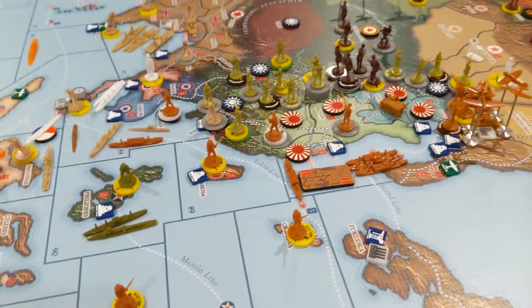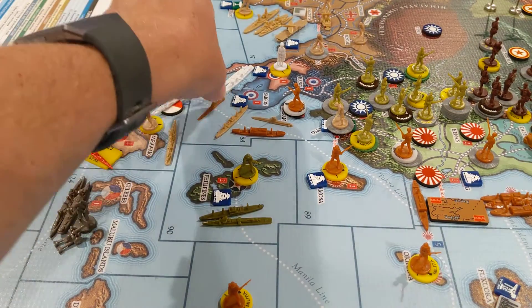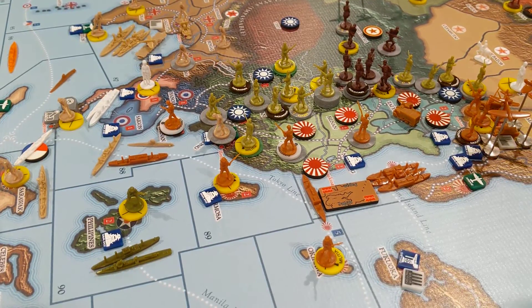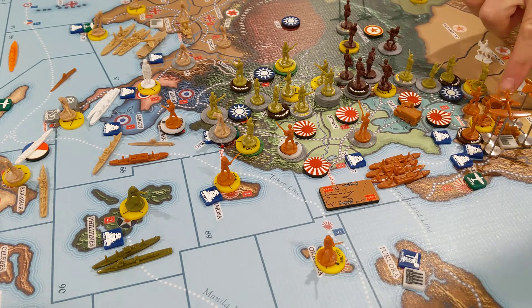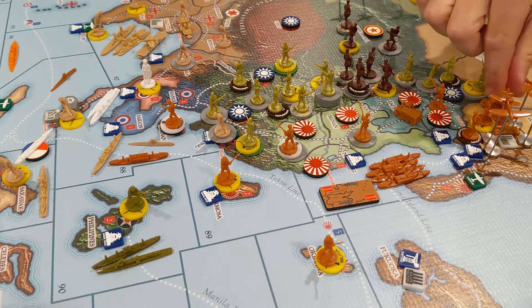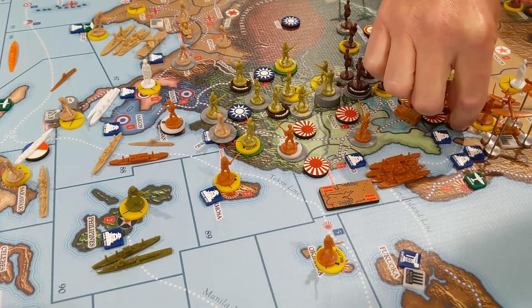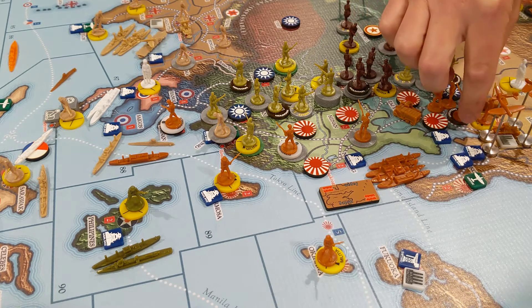That's it for combat moves for Japan. For non-combat, we're going to move this sub down to here. This navy has to stay here. I'm going to build a militia in Peking, and move probably these two infantry in there, along with maybe the mountain infantry into Peking as well. Then I'll build the militia there.